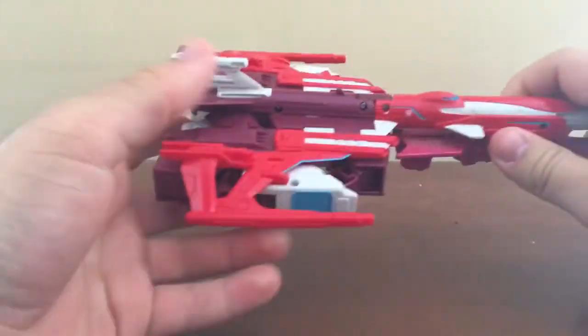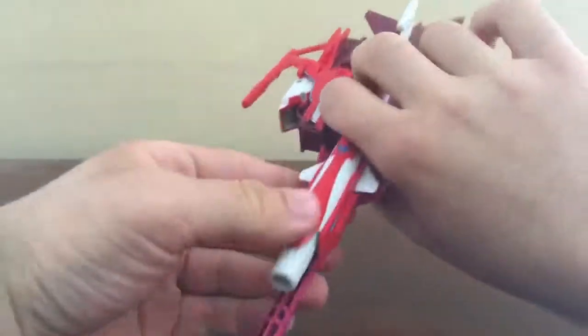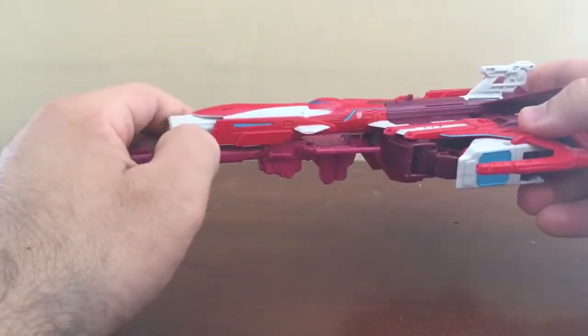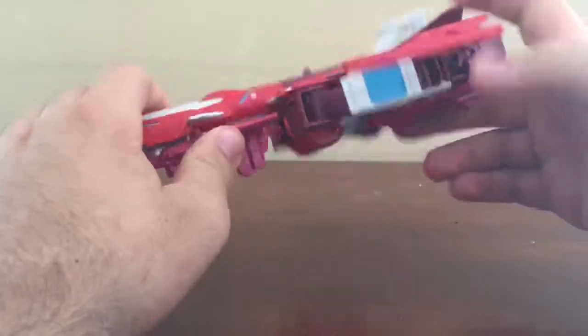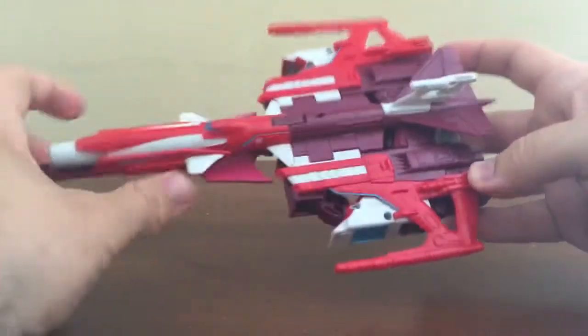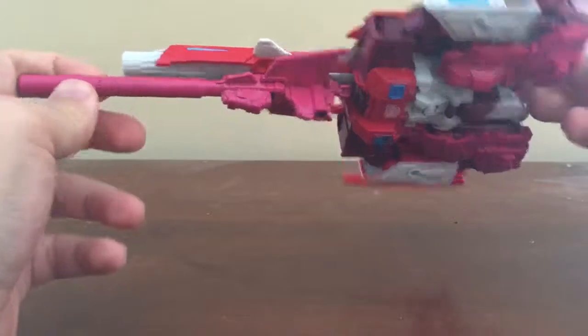We've got some nice detailing right here. We've got the windows on the side, which is very nice. And we can see we've got some white, some red, some blue accents, and a burgundy or maroon color. We've also got a cannon here which is in two parts, which we'll show off later.